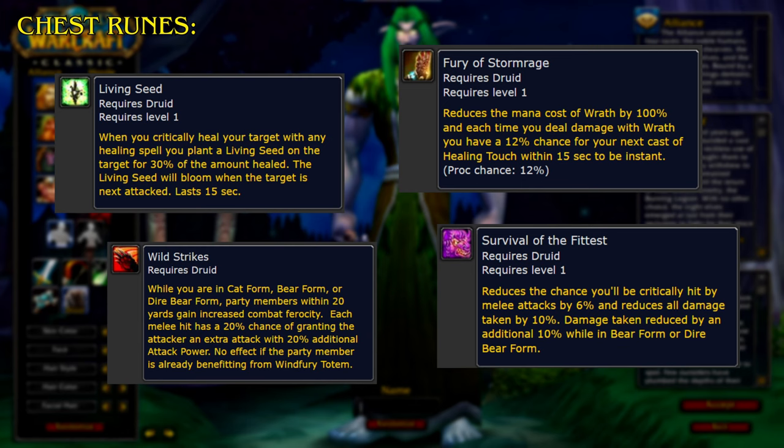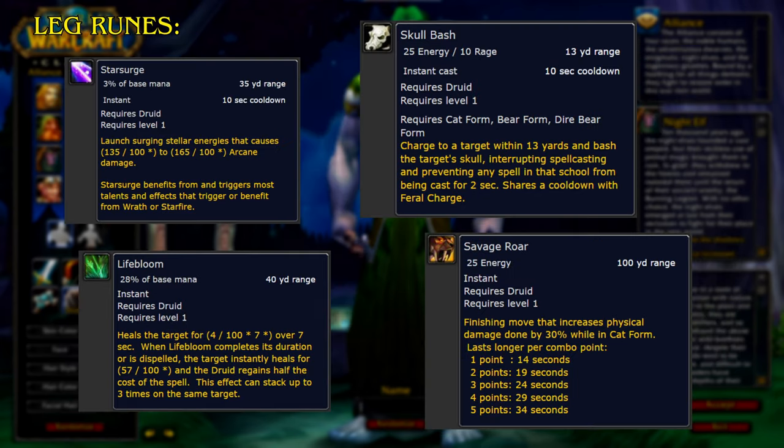Fury of Stormrage reduces the mana cost of Wrath by 100%, and each time you deal damage with Wrath, you have a 12% chance for your next cast of Healing Touch within 15 seconds to be instant. Survival of the Fittest reduces the chance you'll be critically hit by melee attacks by 6% and reduces all damage taken by 10%, with damage taken reduced by an additional 10% while in Bear form or Dire Bear form.